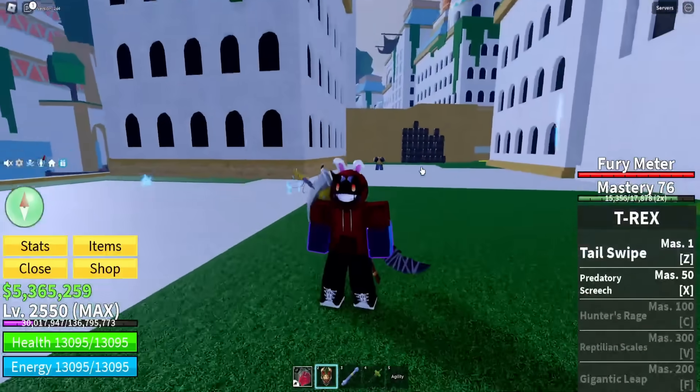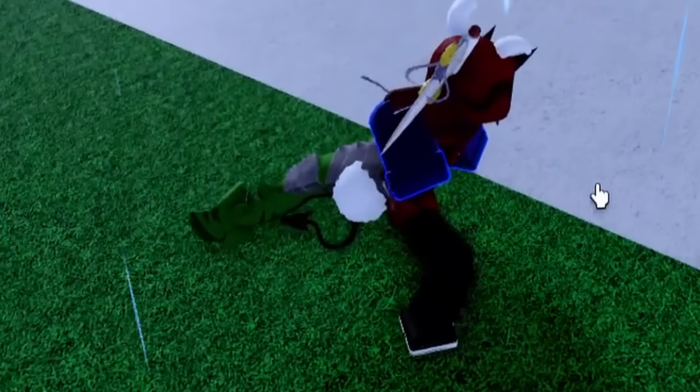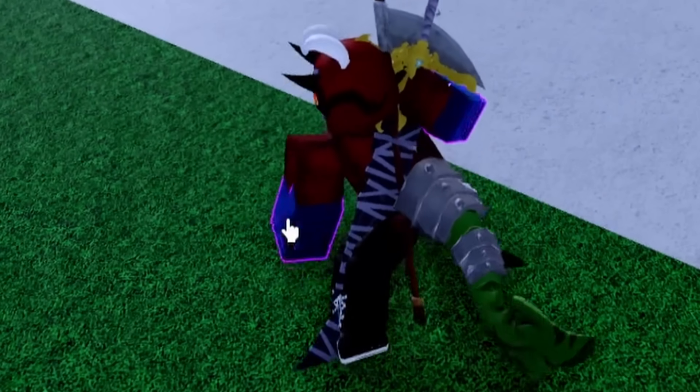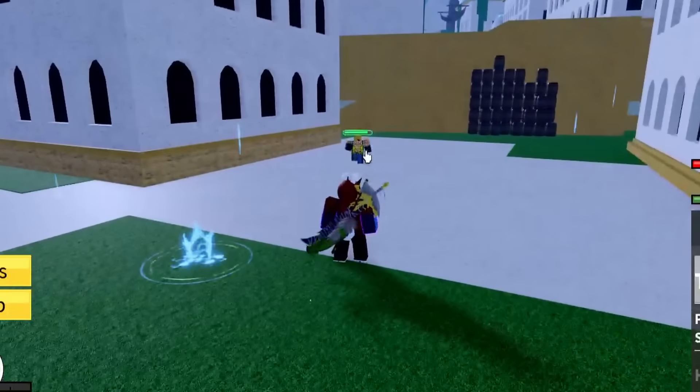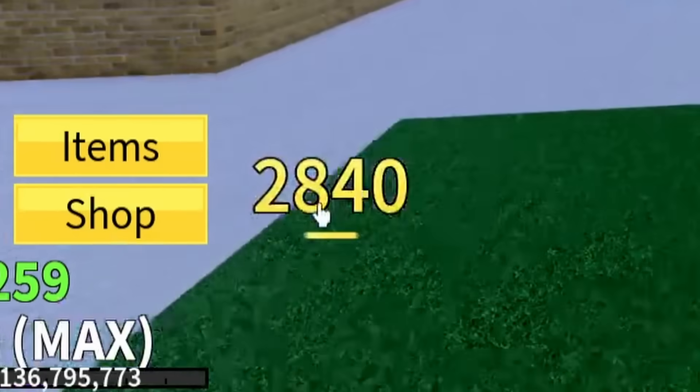Let's go ahead and take a look at what these abilities do. Starting off with our Tail Swipe — we've got a nice little stance, our tail is just moving around in the back there. We can actually hit it at far range. Our Tail Swipe actually does a good amount of damage, almost 3k damage.